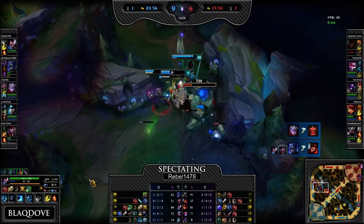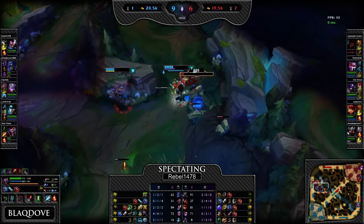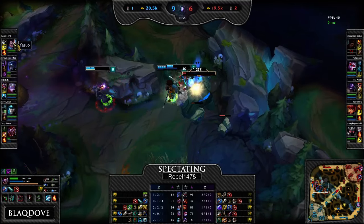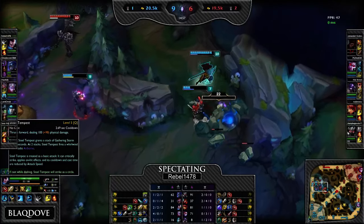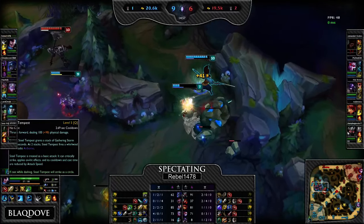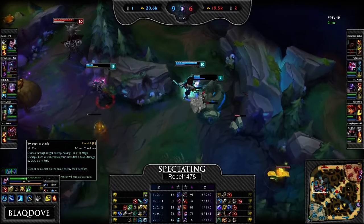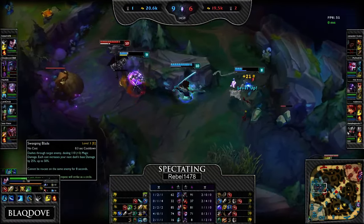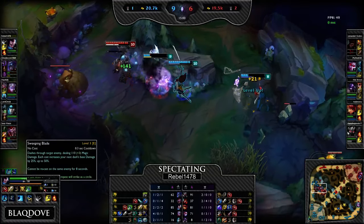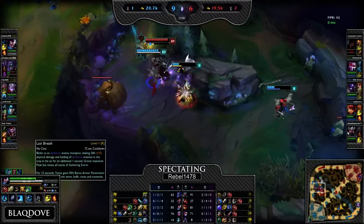The thing about Yasuo is he doesn't scale very well with CDR, which is why no one builds CDR on him. His Q cooldown gets shorter with attack speed, and just by leveling it up. It's got a 0.3 second cooldown, so even with 40% CDR you're not going to be able to tell the difference. His wind wall and his ult are the only things actually affected by cooldown reduction.